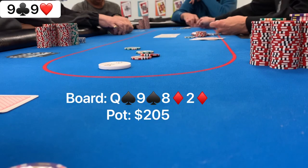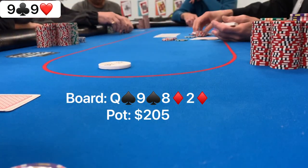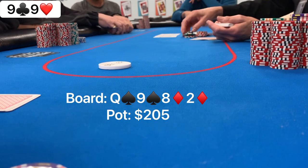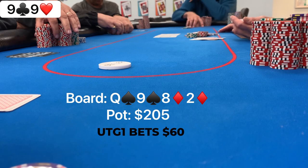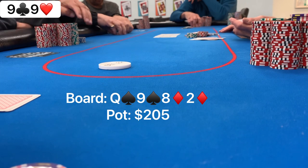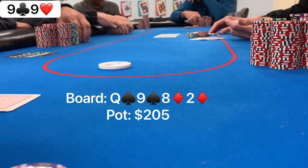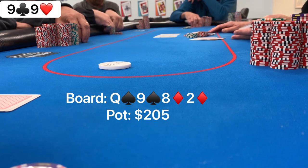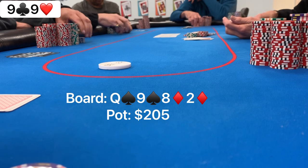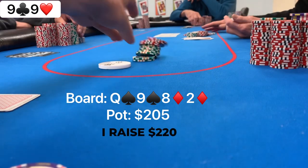We're heads up to the deuce of diamonds on the turn, a pretty big brick, but now there are two flush draws — a diamond and a spade draw. The early position limper does something unexpected: he leads out and bets $60. I would expect him to check most of his range here, looking to check-raise with a strong hand like a straight, two pair, or a set. So when he leads, I put him on mostly one-pair hands like queen-jack or queen-ten, or possibly a pair and a flush draw. I raise it up to $220 for value, looking to jam almost every river.